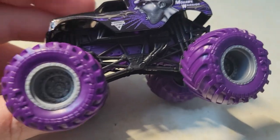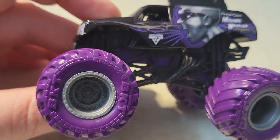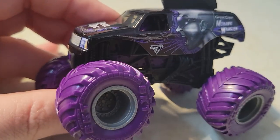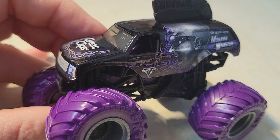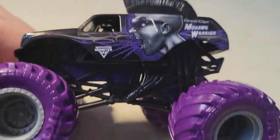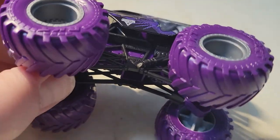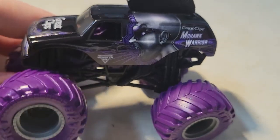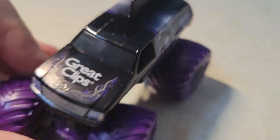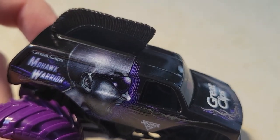Mohawk Warrior — man, I love these purple tires. Purple is my first favorite color. I love these purple tires and the gray rims, that goes together very, very well. I wish in Steel Titans 2 that you could customize the different tires and whatnot — customize the chassis, the rims, and the tires. Black roll cage, purple body, purple interior. And then of course the Mohawk Warrior — Great Clips Mohawk Warrior body. We've got the black Mohawk on top. These purple tires just look really sharp on Mohawk Warrior.